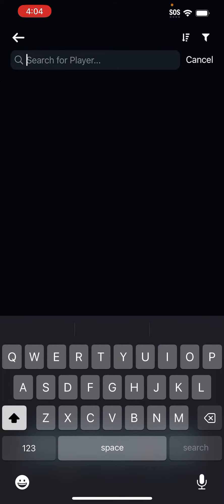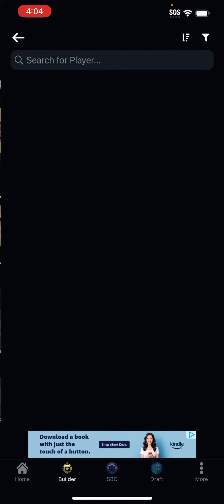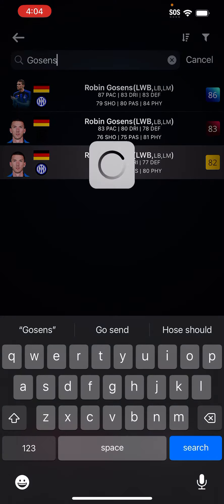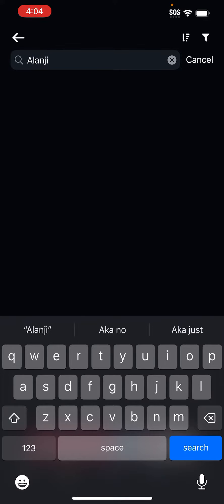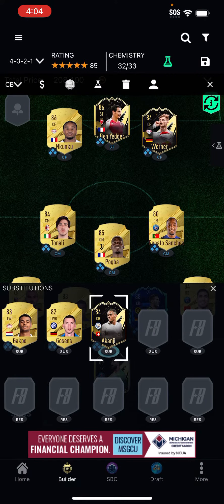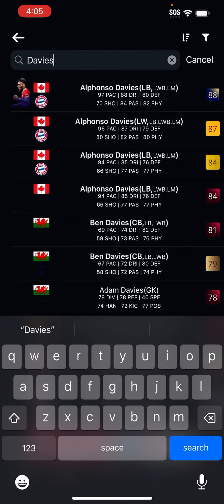Now we're gonna have a cheap little bench. I don't know why people don't use Gokpo, but he's so cheap — use him as a sub. We're gonna put Gosens as well. We're gonna spend a bit of cash on Akonji — I love his Informed card, this is one of my favorite cards in the game and it's cheap. Then we're just gonna put Davies.